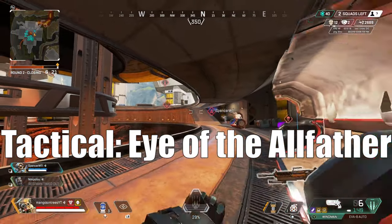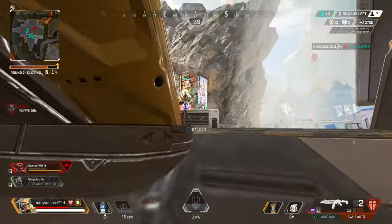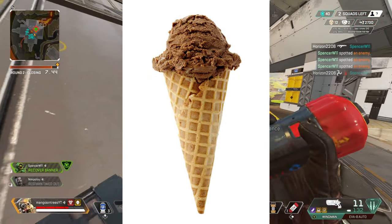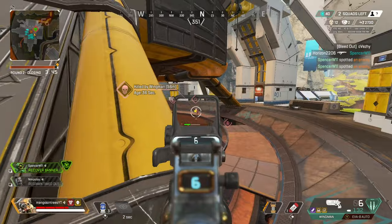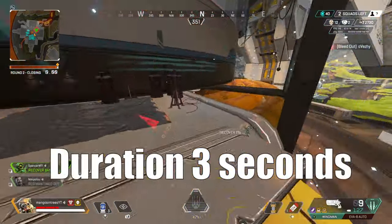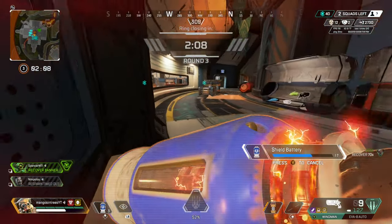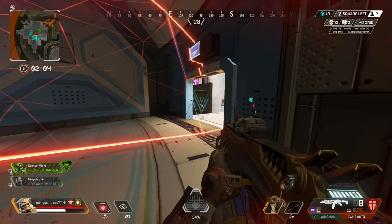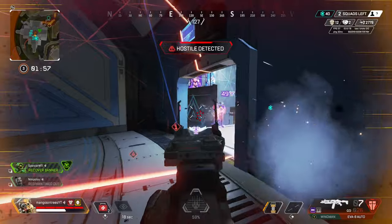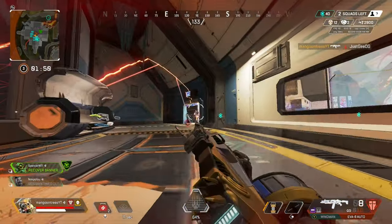Moving on to Bloodhound's Tactical, Eye of the Allfather — this is where I'm going to cover most of my tips and tricks, so listen closely. The scan will briefly reveal hidden enemies, traps, and clues throughout structures in front of you. The scan is cone shaped. You get your scan every 25 seconds, and if your scan hits an enemy, their location is revealed for 3 seconds. The scan can reach up to 75 meters. Your teammates can see everything on your scan that you see, and this requires no voice communication — which is a super underrated aspect to Bloodhound that no one really talks about.